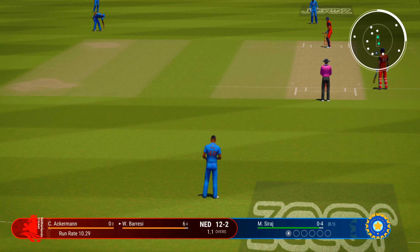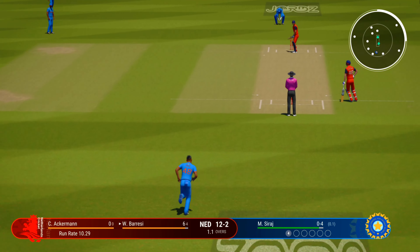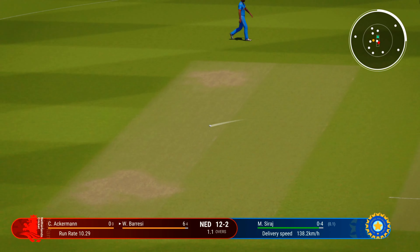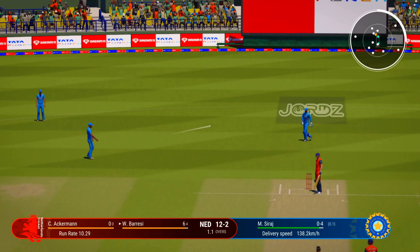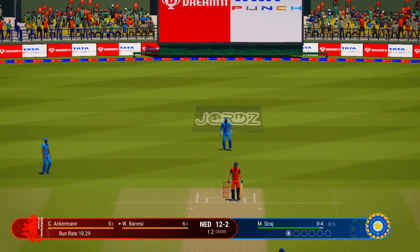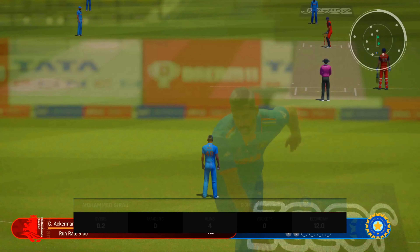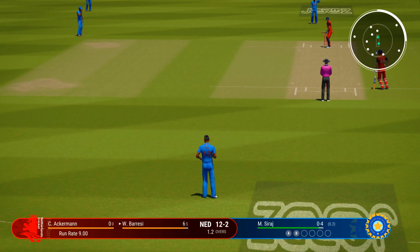Swivelled and pulled away, didn't get all of it though. Siraj, the pace bowler, coming into the attack. Catches the edge but it goes in between first and third and races towards the boundary. Didn't time that at all but managed to get it away to the boundary.